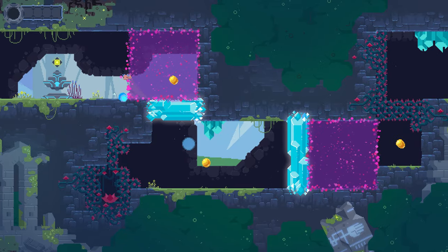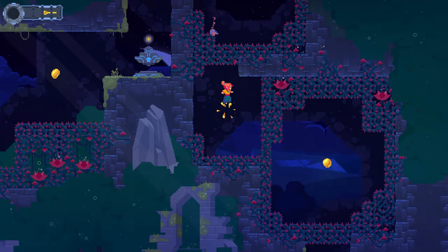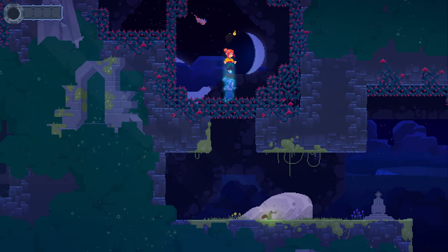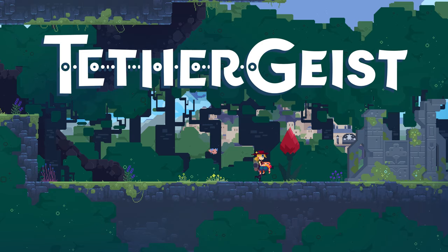Hey friends, this is Jordan with Oh & Co Games. My team, Noah, Ray, and myself, are making a pixel platformer that is focused on satisfying levels of difficulty and consciously crafted storytelling. The game is called Tethergeist, and welcome to our devlog.